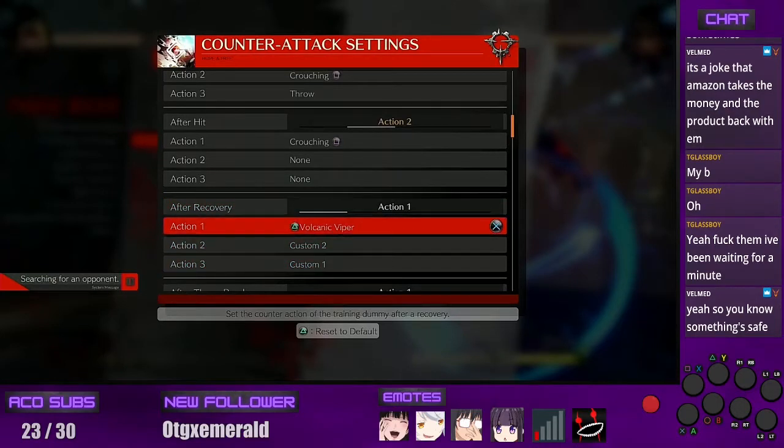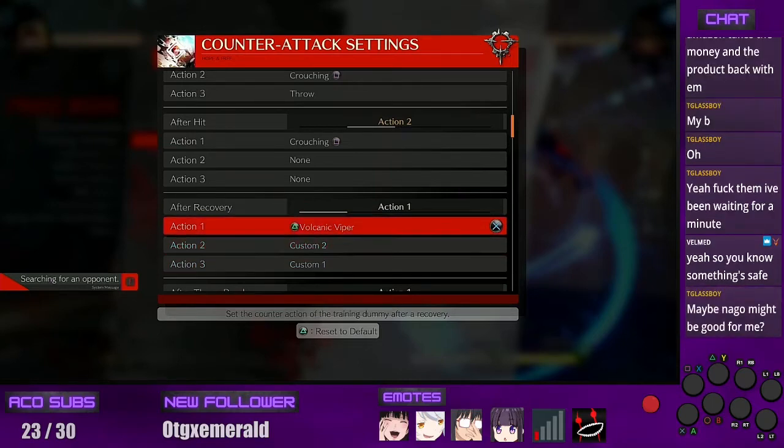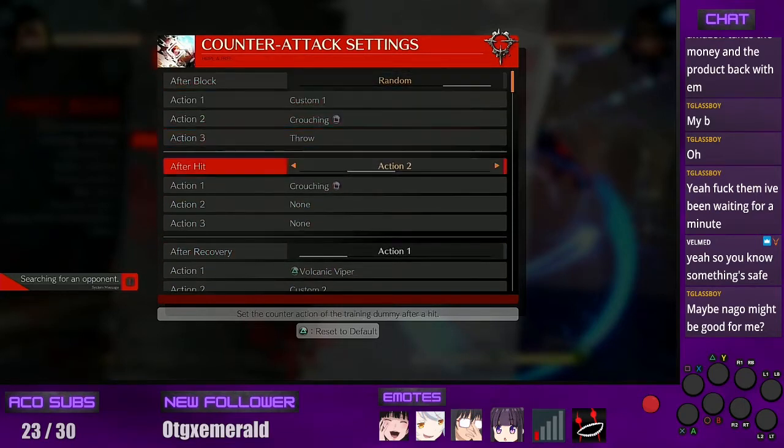I don't need to tell him to attack me because if he attacks he's gonna get hit, so I don't need that option. But I do need to stop people from jumping back, I need to see what happens if my move gets blocked, and I need the DP option there because people are gonna DP. Same thing on block — I have that set to random as well.